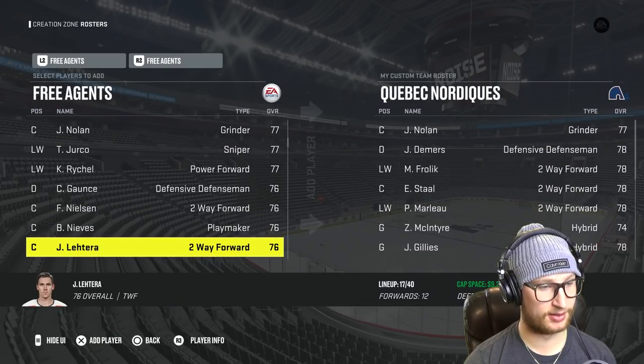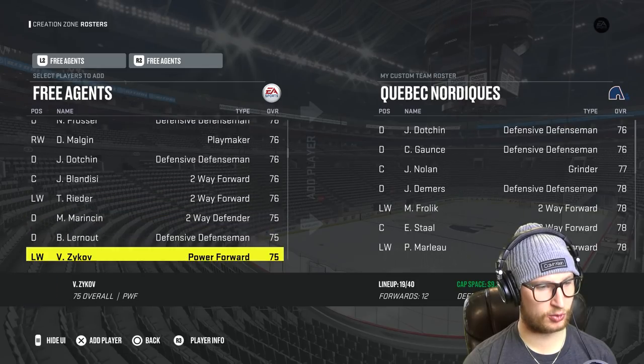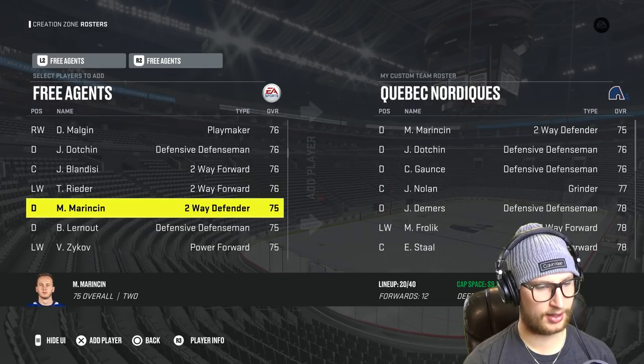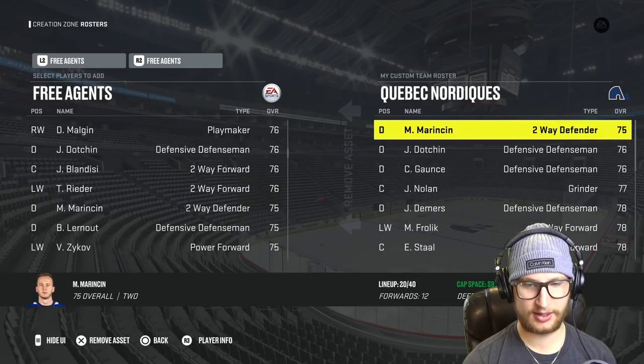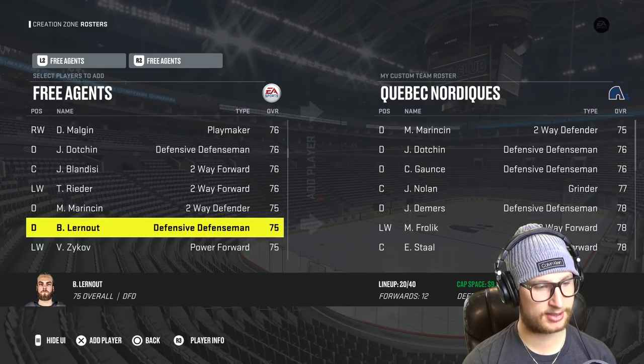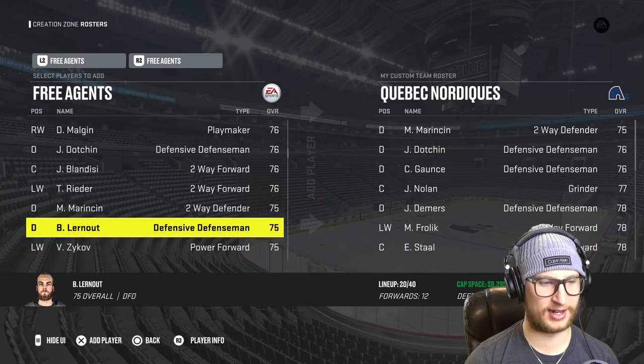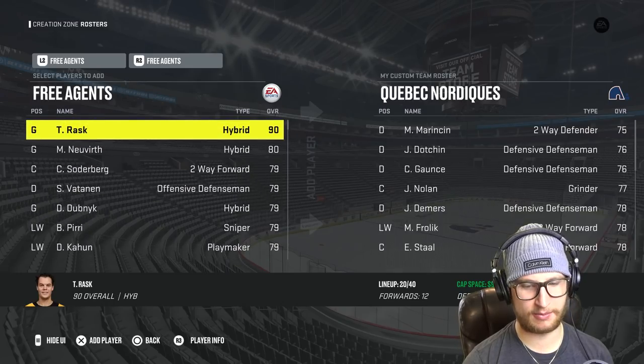I need defensemen. Gauntz, sure. Dachin. And one more — Marincin, there you go. We do have defensive defensemen, so I'll definitely take Marincin in that situation. Zykov? We need all the overall we can get — I'm going to leave it as it is. That's our team.